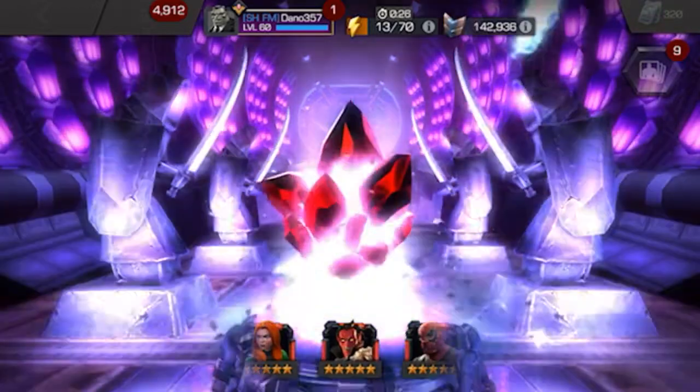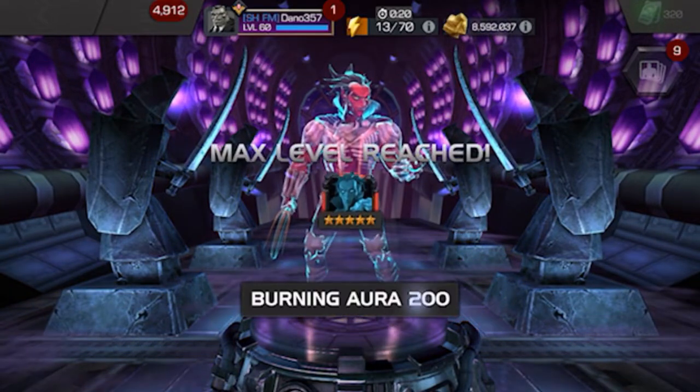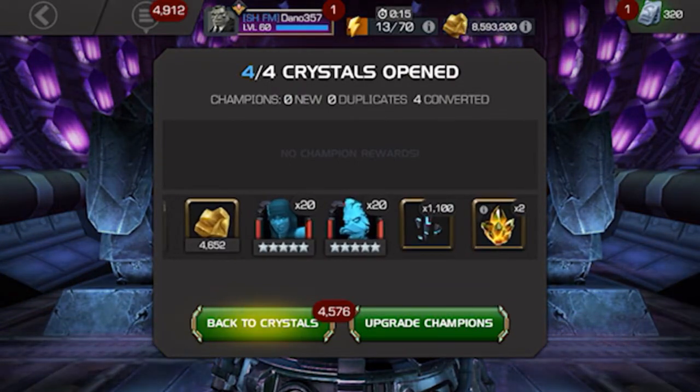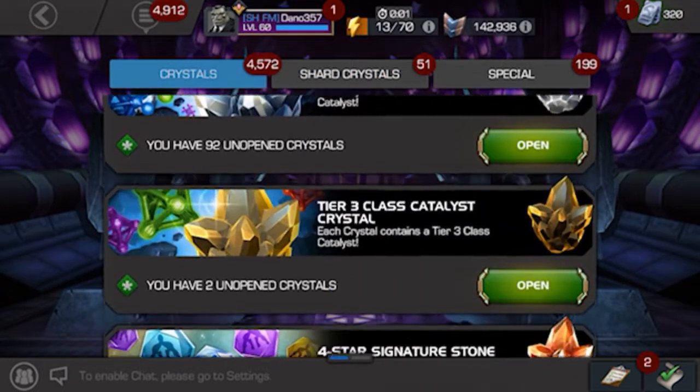Final crystal — can we get Namor, can we get Omega Red? Mephisto — so that's another max sig. All right, so that is two max sig abilities, an extra 1100 six-star shards, and a first-time dupe on Venom the Duck. That is not too bad.